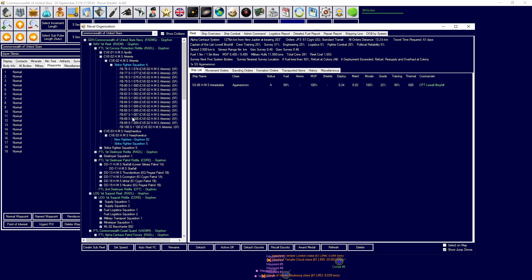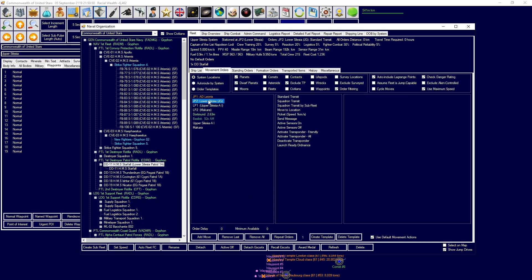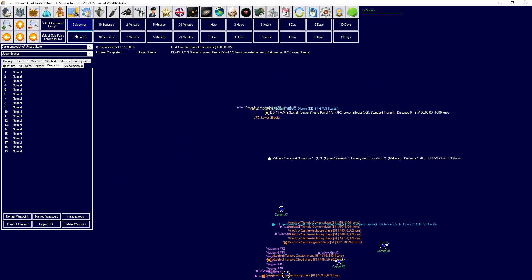Did we deploy that buoy? No, we did not deploy that buoy - of course we did not. Sit there, deploy your ordnance. Then you're going to go through the jump point and protect the shipping lane.